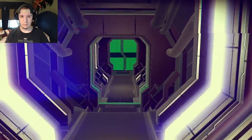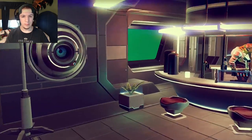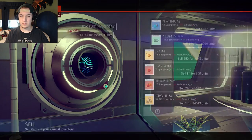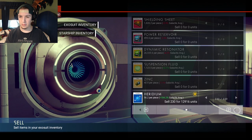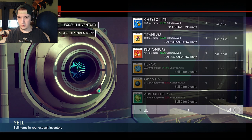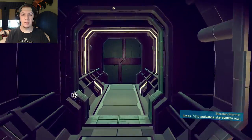Oh cool, can we go in here? Nope — Atlas pass. Let's see what we've got. We can open the terminal and see if there's anything I want to sell. Carbon's a little bit above. Heridium's really above — that might be something to look at later.